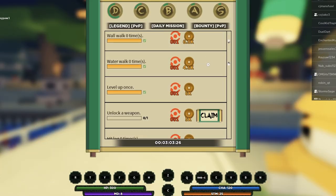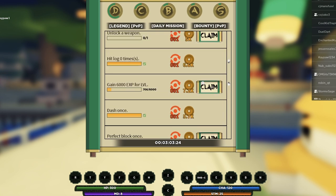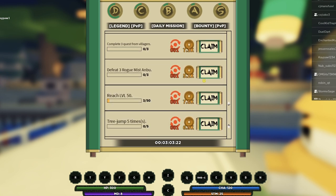When you're in game, press L and make sure you claim all your rewards. Most of them give you spins, so that's easy spins right there.